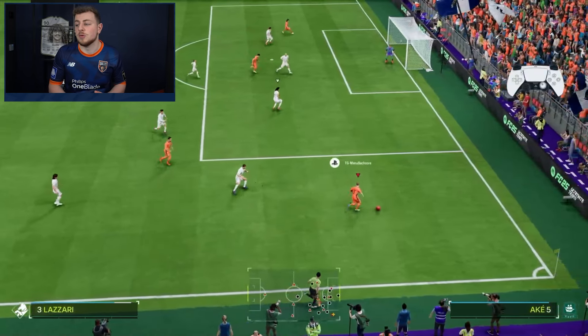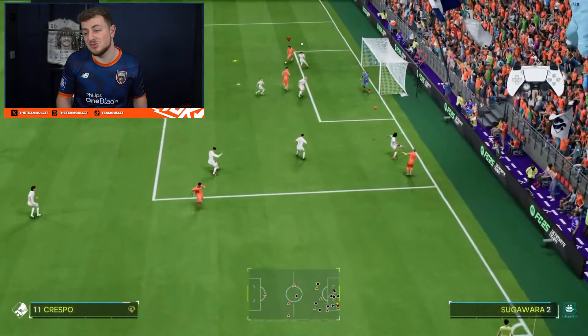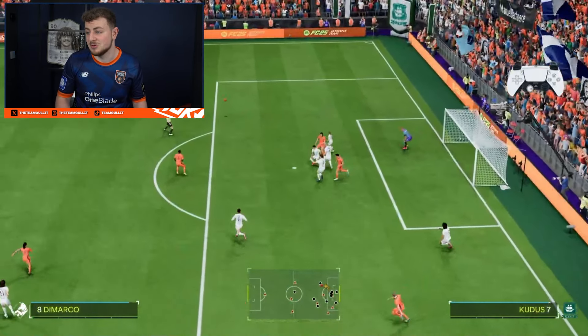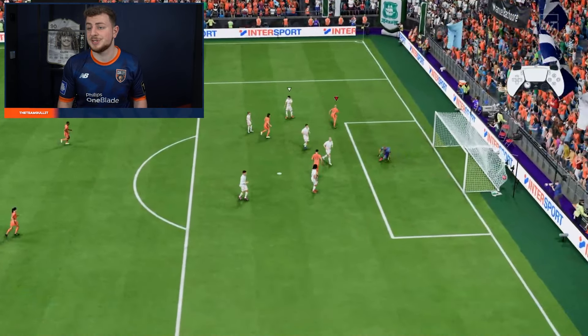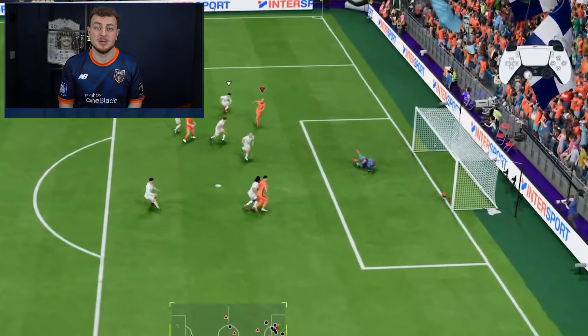Now we are on the right, find the cross, and this was the best shot I actually took. Look — he even moves his keeper to the correct corner, but because it's that low and with a bounce, it makes it very hard for the keeper to stop.